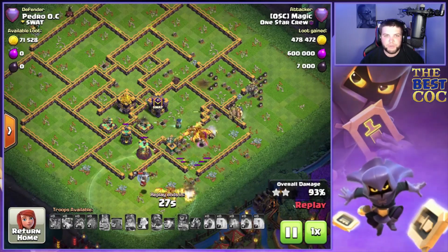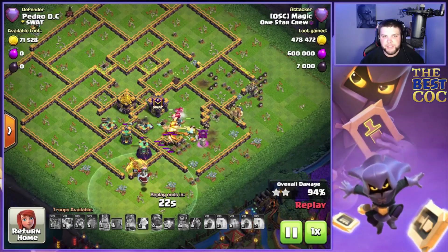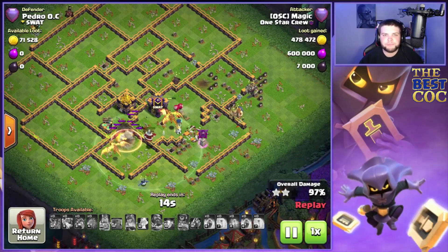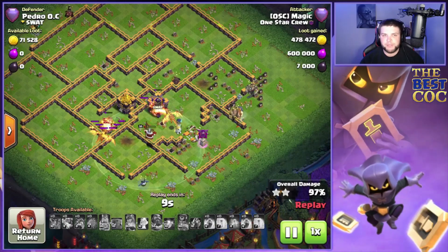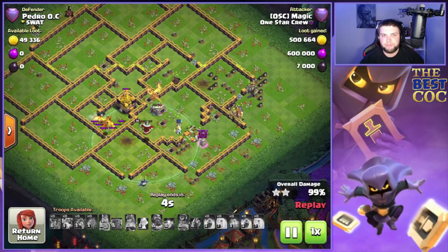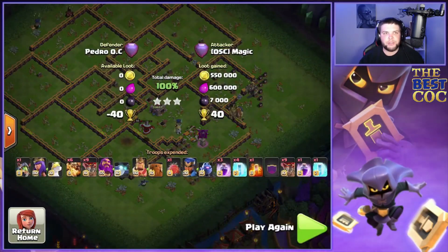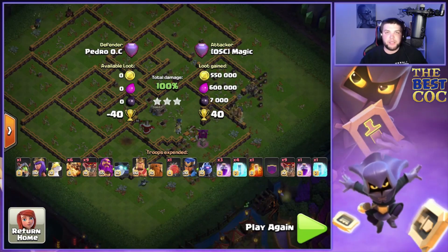Sometimes the heroes finish it off, sometimes the super dragons finish it off — you gotta keep guessing with this attack strategy, but it shows how versatile it can be. It can obviously triple many different ways. You just have to learn the bases and figure them out, just like Magic did on this one — pushing all heroes into the eagle and using a backside blimp because it's safe.